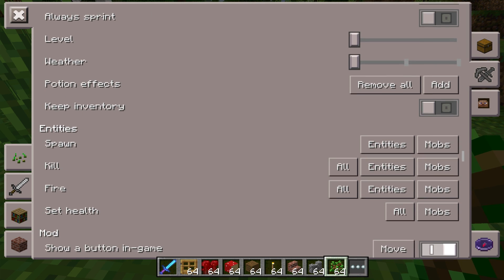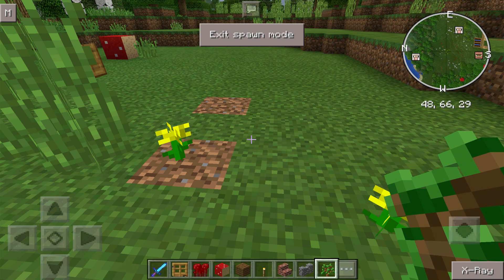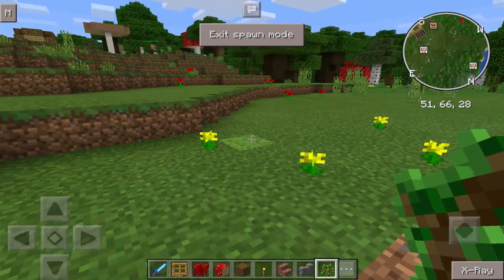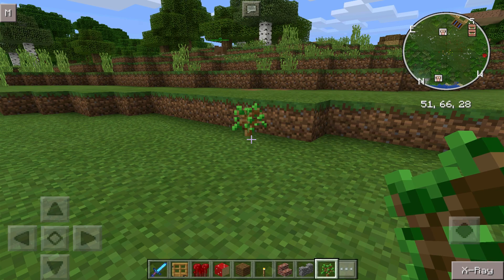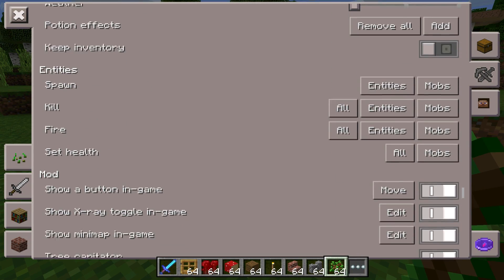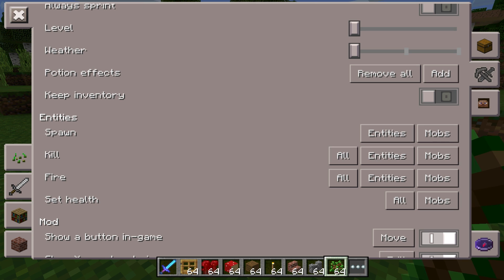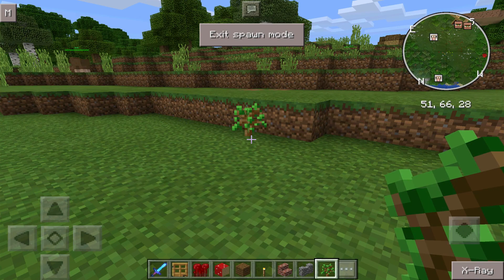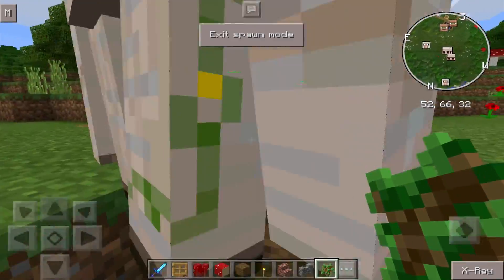We've also got the ability to instantly spawn things — you can spawn entities and lightning bolts. Whatever you're carrying in your hand will become the lightning bolt. Once you're done, all you have to do is press exit and it will change it. Pretty fun to mess around with — I was going around attacking pigs, turning them into zombie pigmen. You've also got the ability to spawn mobs. I haven't had the ability to spawn the wither or the elder guardian yet. But as you can see when you tap, it literally shows we've got ourselves some iron golems.